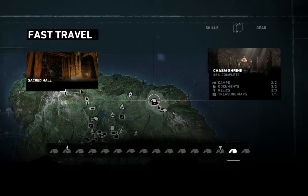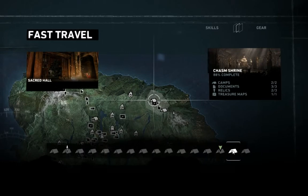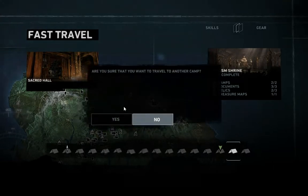Hi everybody, welcome back to Girl Tries Games. We're playing Tomb Raider, and this video is a side quest video that covers where all the collectible locations are that we didn't find on our first round through in the main quest. The last one we have to do is the Chasm Shrine. Everything else is 100% complete, and this one is pretty much already complete — we just need to find one more relic. So let's travel over there. This is going to be a short video.